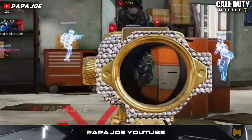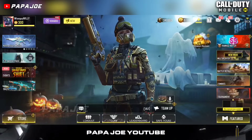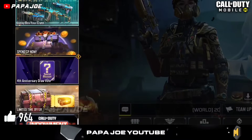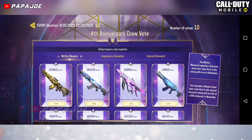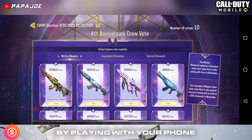Now when you logged into the game today, a new poll appeared for each player in the global server. To find the vote, press on the Sales tab, then on the picture where it says '4th anniversary draw vote,' and boom you are at the vote for the 4th anniversary. You have a total of 10 votes and you can vote multiple times for one skin.